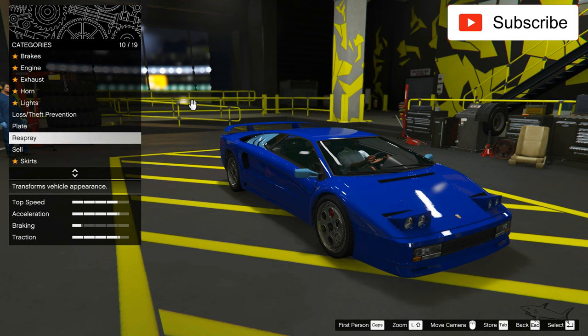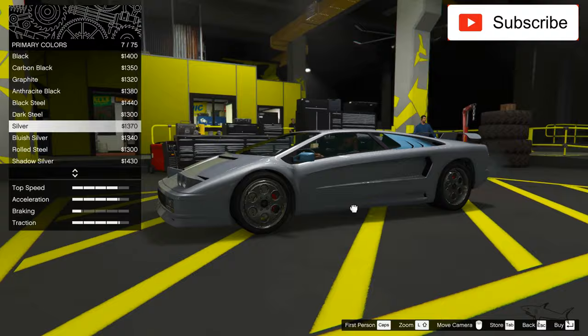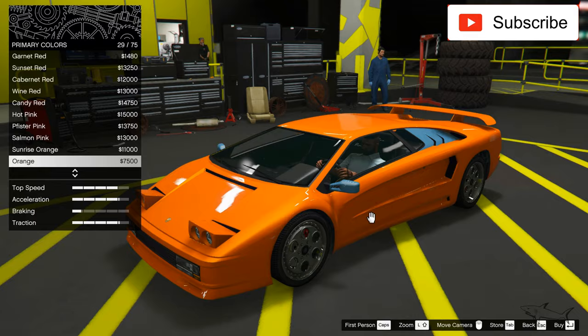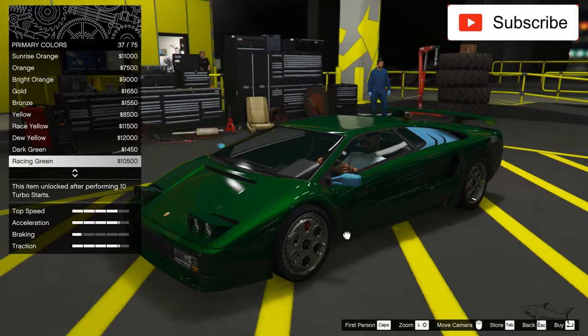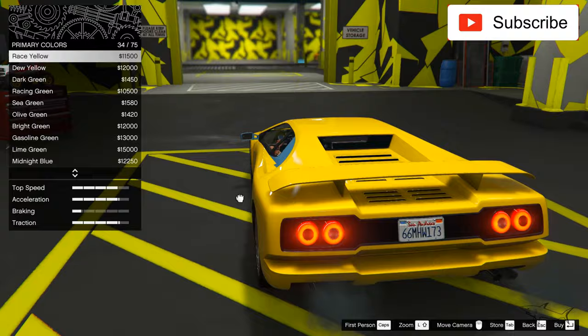It doesn't have liveries, so let's go straight to paint — the most important thing for me is to have a nice paint on this car. I think it might be a Lamborghini Diablo, I'm not sure, I'll have to check. But for sure it's a Lamborghini. I'm thinking about making this car look very clean.